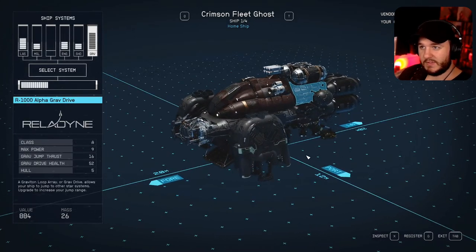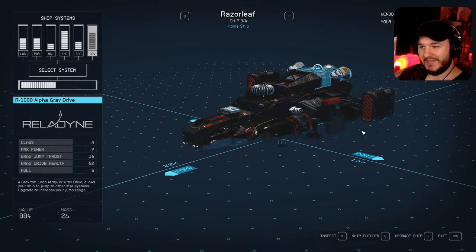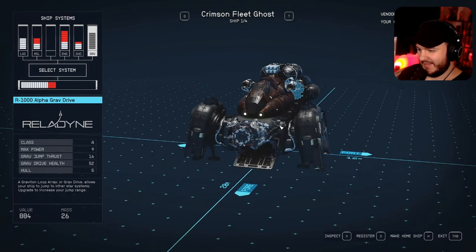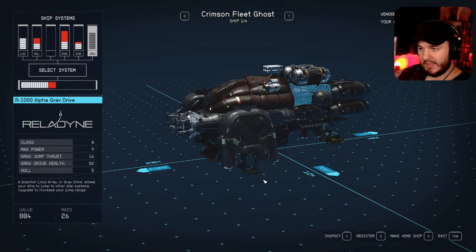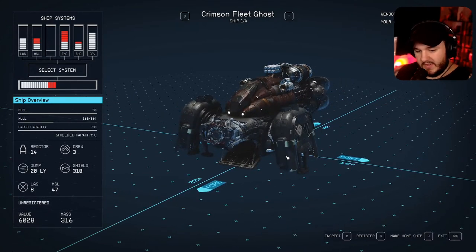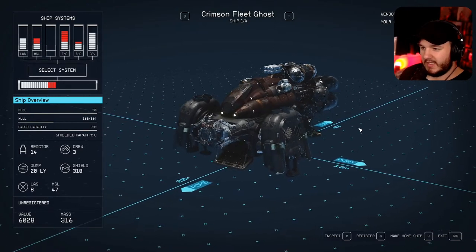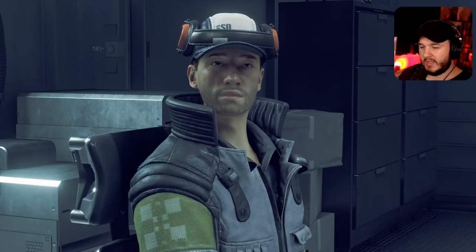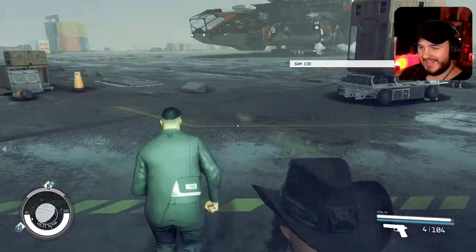So this is what we just got — the Crimson Fleet Ghost, which is actually kind of cool. But I still love the Razorleaf. We can try registering this. How much would it cost to sell it? 6,028. It sucks that you have to register it and then sell it again, unless you can wait and sell it somewhere else.